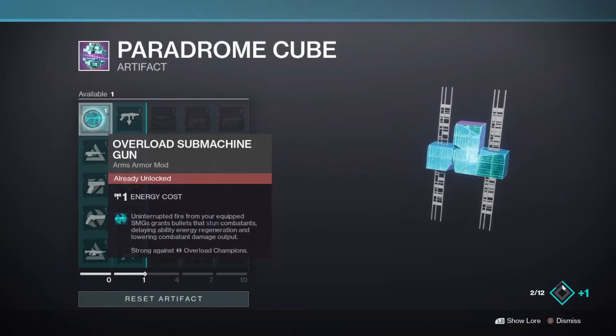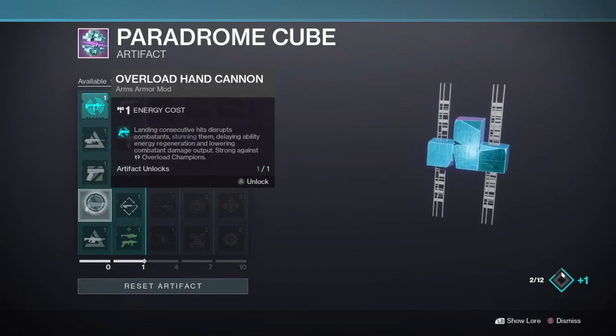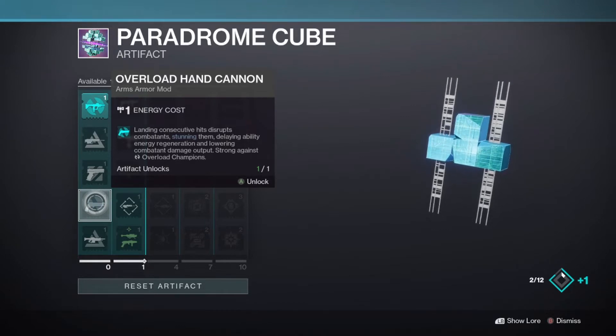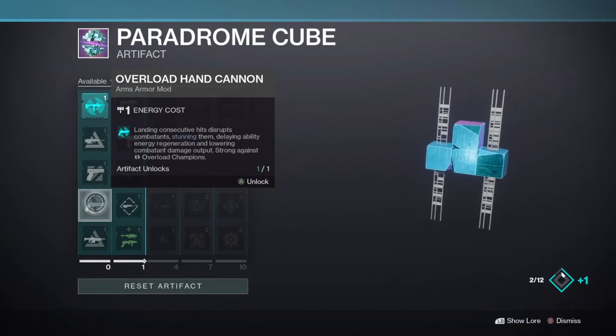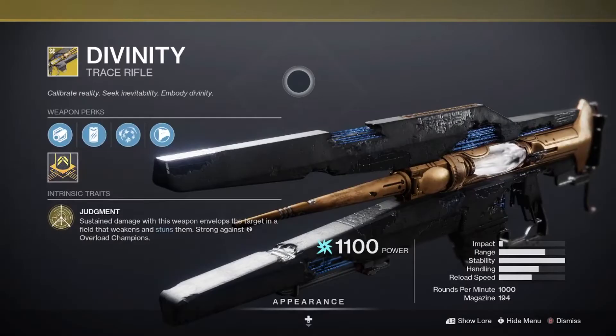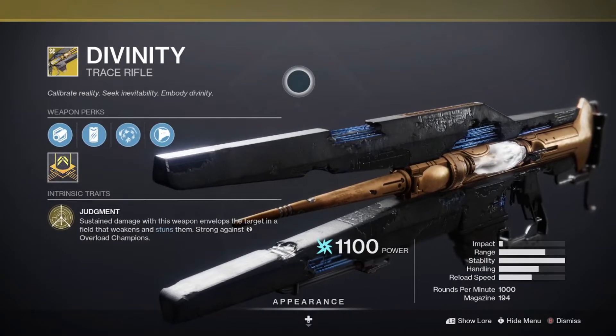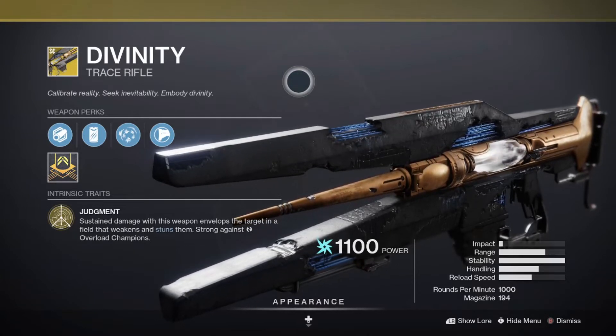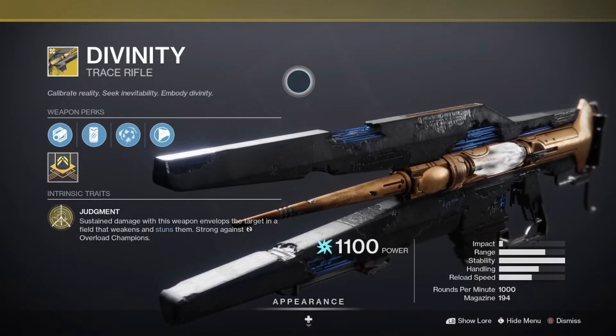For Overload Champions, our options for this season are either Submachine Guns or Hand Cannons. Last season had one of the strongest, if not the strongest, Overload options in Overload Bow, and this season's two options are less than inspiring, especially with the incredibly difficult Glassway Strike as part of the Grandmaster rotation this season. As a reminder though, Divinity is always an Overload option and a great one at that, and may be used more often this season due to the relative difficulty of proccing Overload with Hand Cannons, and even more so, SMGs.